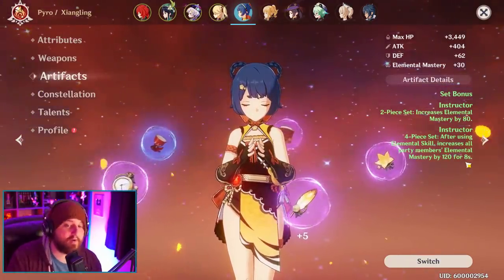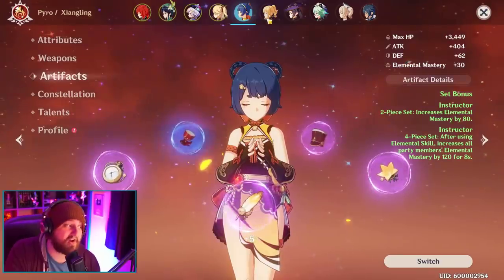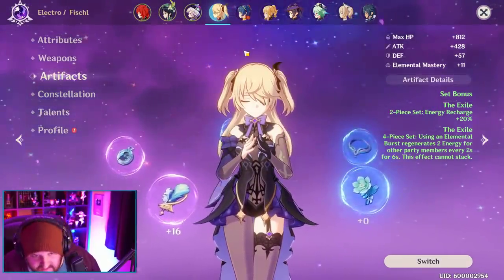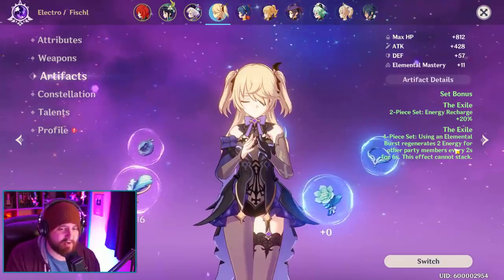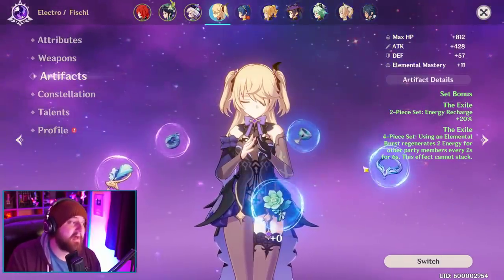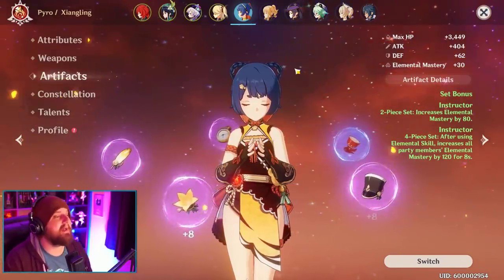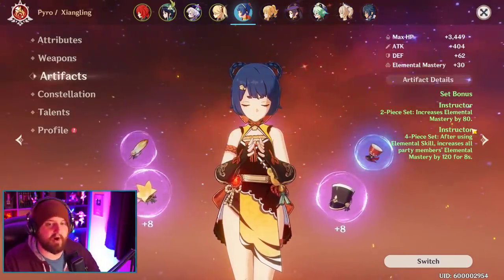This has no internal cooldown and does not cancel out by other members, so you technically could run two Instructors in your team — and honestly that's not a bad idea. But you should also run a set of Exile on at least one member of every party. Because Exile gives energy recharge plus 20%, so you can use abilities more often. And using an elemental burst generates 2 energy for other party members every 2 seconds for 6 seconds — this effect cannot stack. So you can run one set of Exile and two sets of Instructor and really abuse these extra benefits you otherwise wouldn't normally be getting.